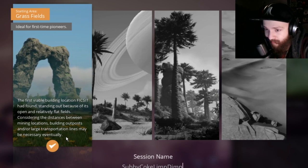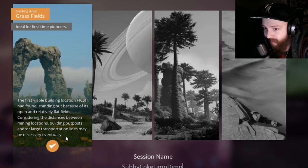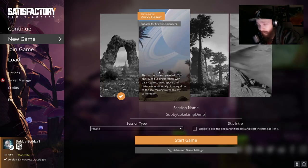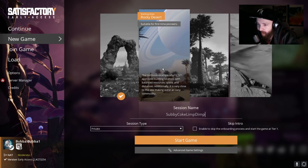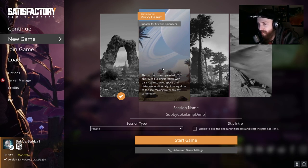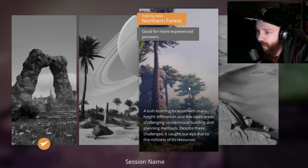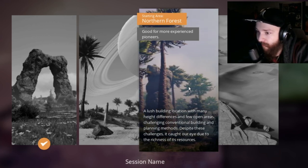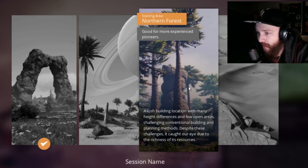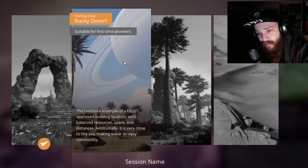The Grass Fields — the first visible building location FICSIT has found — stands out because of its open and relatively flat fields. The distance between mining locations means building outposts or large transport lanes may be necessary eventually. The Rocky Desert is the textbook example of FICSIT's approved building locations, with balanced resource space and very close to the sea, making water an easy resource.